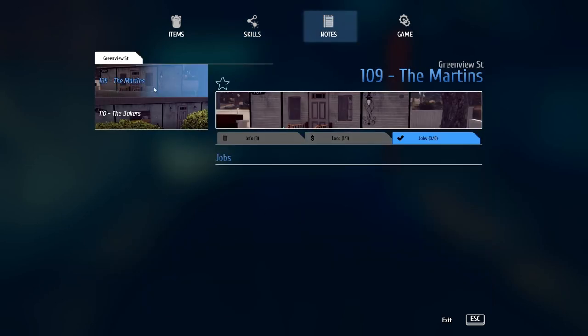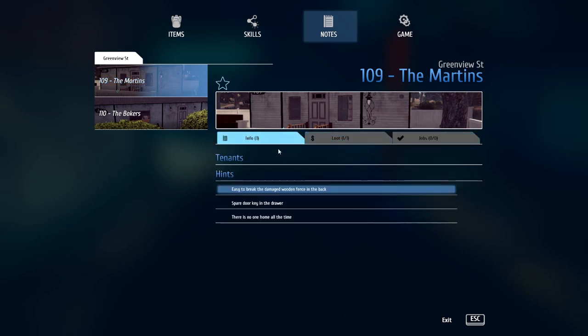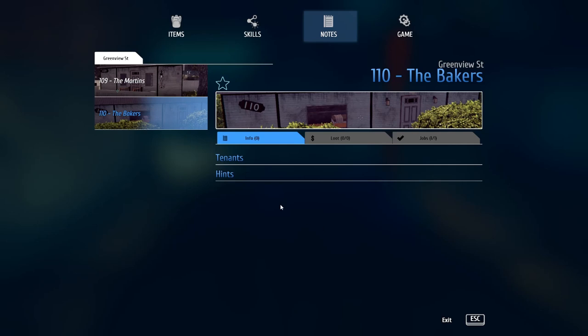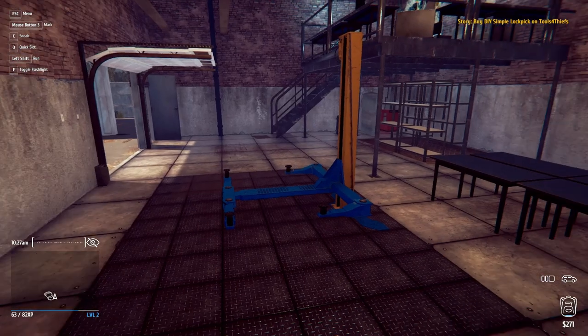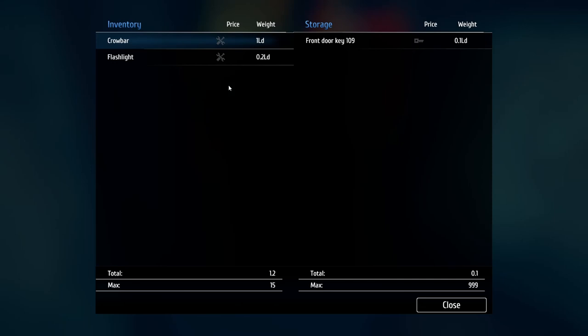These are the different places I've broken into — the first place was the Martins, not very much loot there, though I did get a TV. Nobody lives there so it was easy to break in through the window. Then the Bakers — getting very little loot there. I was told to break some plates but I got caught and got a D grade. I really need to get better at thieving. Here's my little locker — inside is my front door key to 109 from the Martins house.